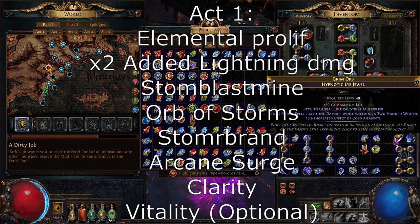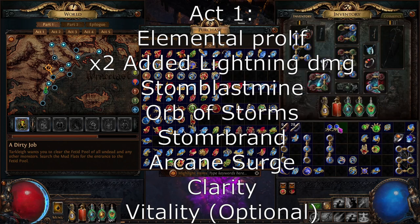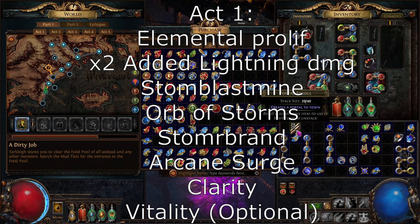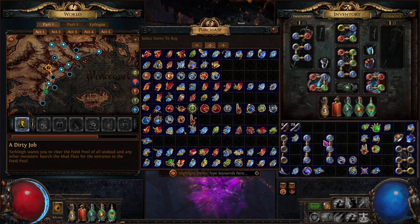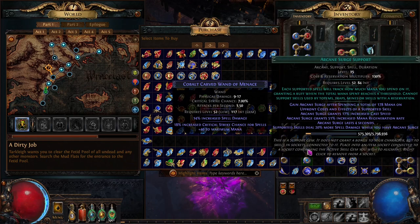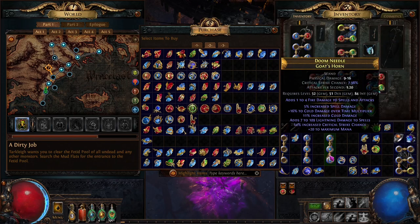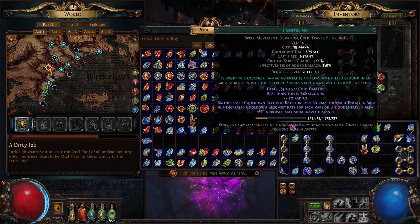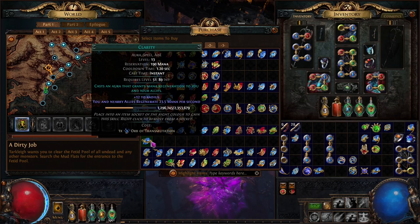Eventually you're going to get to the point where you can buy Added Lightning Damage — once you can, buy two of them. Hopefully you're picking up pretty much everything that drops on the ground, selling it for wisdom scrolls and wisdom scroll fragments. Your ideal setup is two three-links. After that I would actually put Arcane Surge in the Storm Blast Mine just because it's going to give you 20% more spell damage, and this is kind of how we're going to be doing a lot of our single target early on.